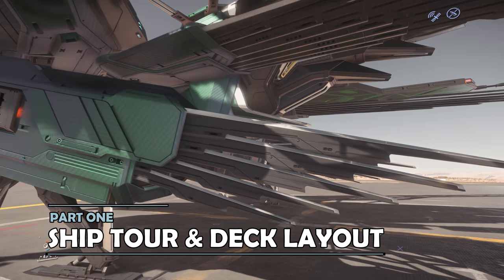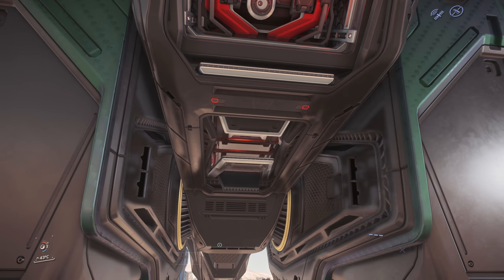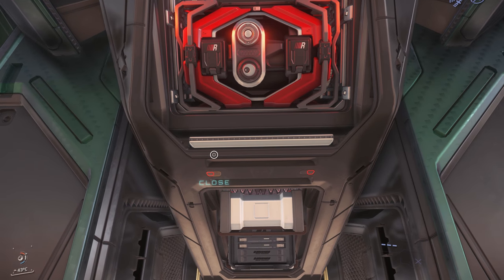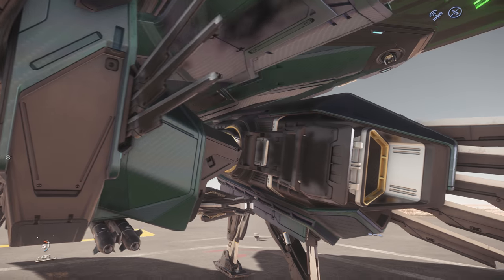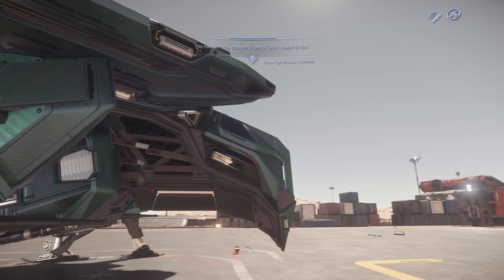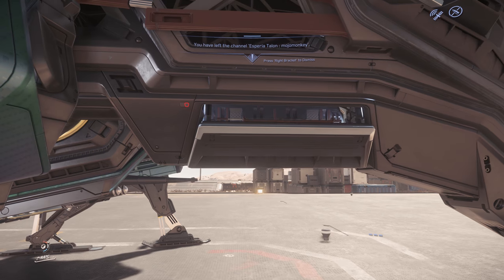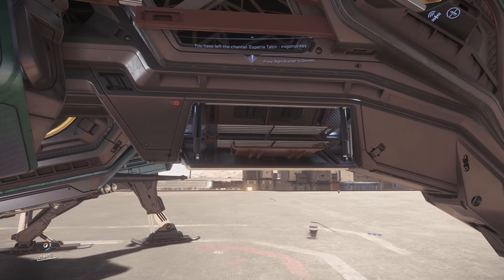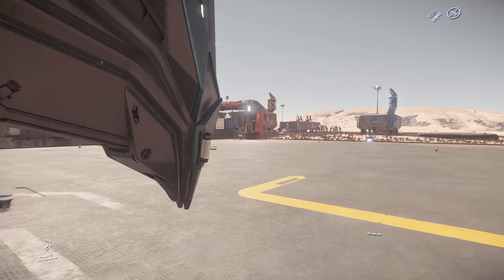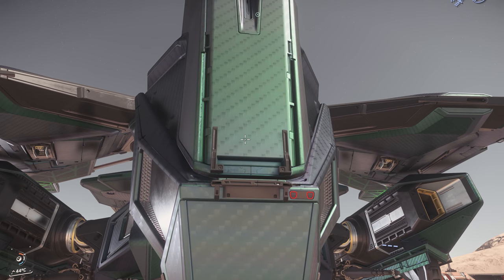Part 1 – Ship Tour. As a largely internalised fighter, the Talon has no real interior space to speak of. At the back there is some component access, with a nice deployable animation. And on the right or starboard side at the front there's also a small storage area for personal effects. Getting into the Talon involves walking all the way to the front of the ship and opening the canopy.